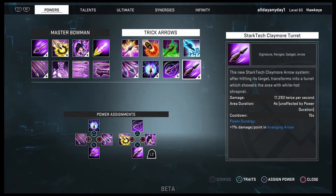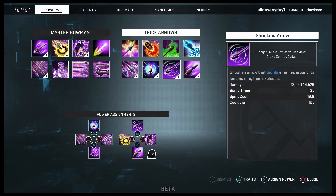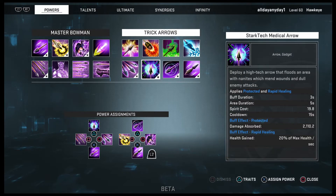Stark Tech claymore arrow system: after hitting its target, transforms into a turret which showers the area with white-hot shrapnel — 17,293 damage twice per second, area duration is four seconds. The cooldown would generally be 30 or 35 seconds but the talent drops it down to 15 seconds. I have this on L2 X, shrieking arrow on L2 Triangle, Stark Tech medical arrow on Triangle, and three arrow burst on Circle.